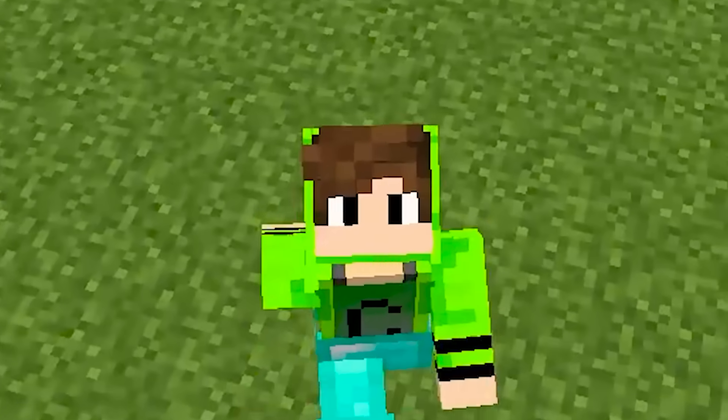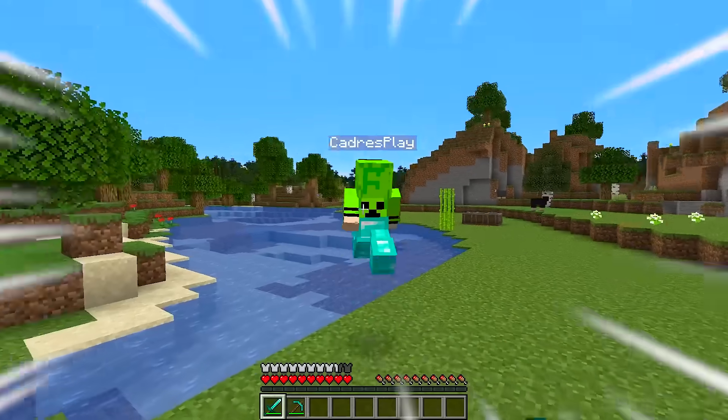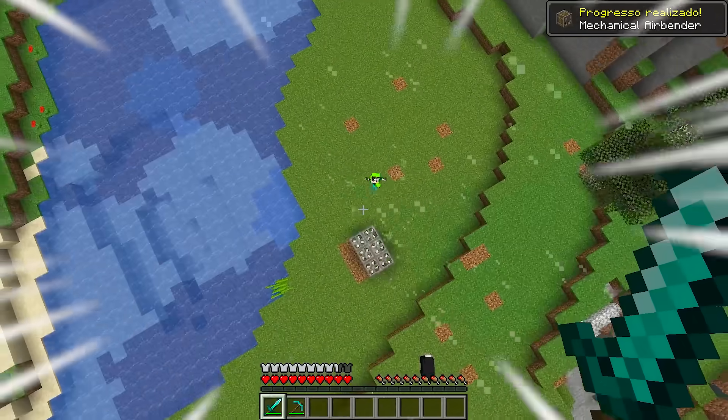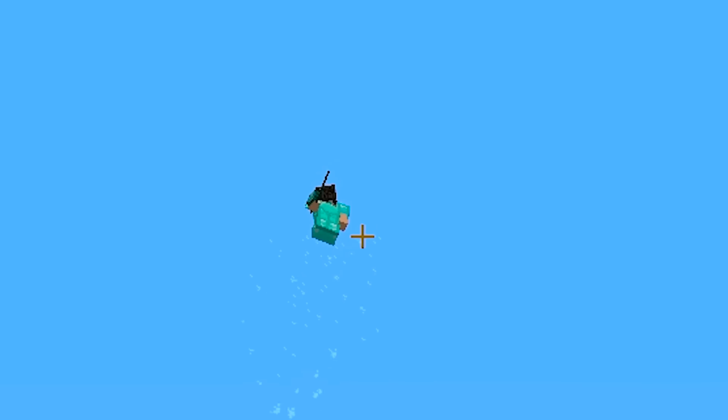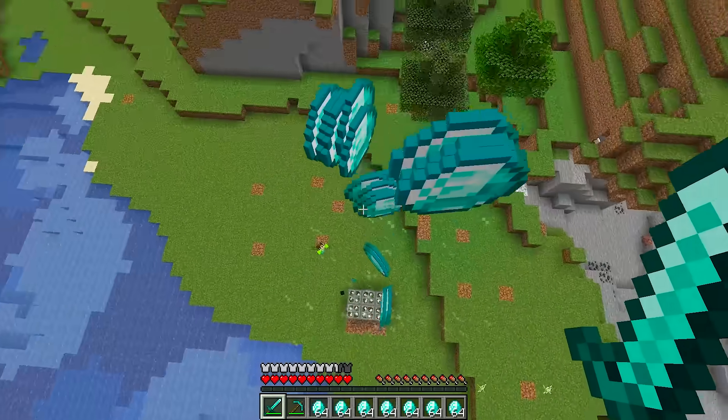Now I just need to find a way to get Kai to come here. I already know how — I'll provoke him by removing dirt blocks from his house. Look guys, I'm getting his attention. He's coming. The diamonds are starting to come out of him. Kai says: 'What is this? There is a fan under me and it is stealing my items!'